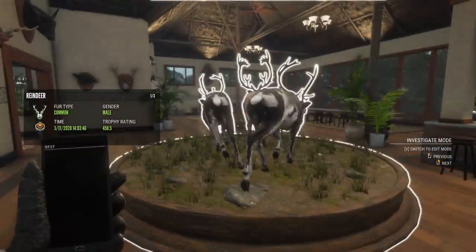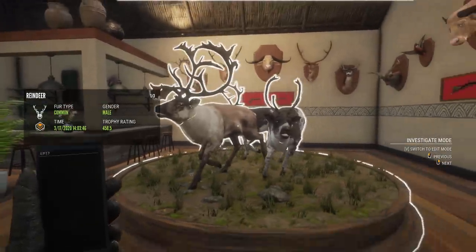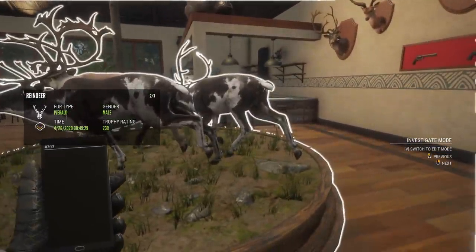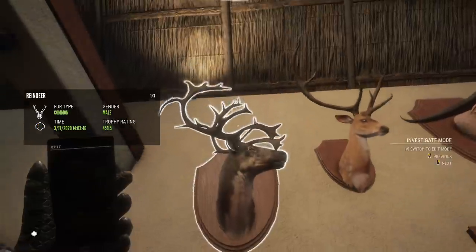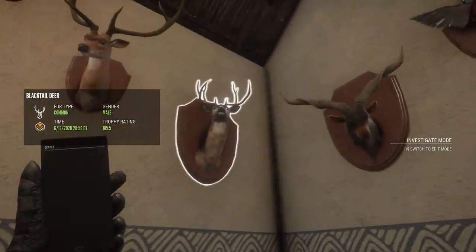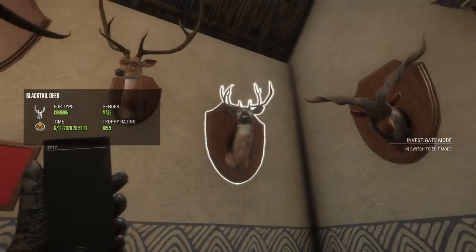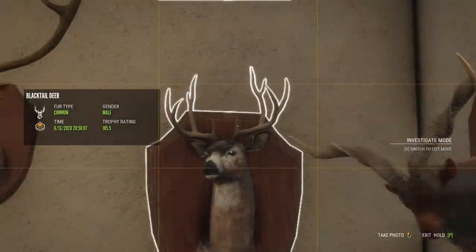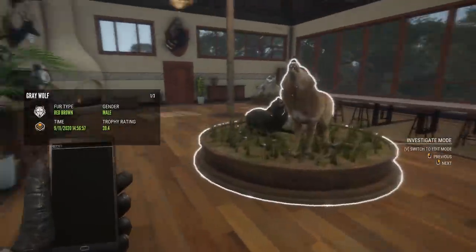Two more diamond cinnamon teal, but one is the max score at 4.8. Two albino water buffalo — one silver and one gold, though it's a bit difficult to see with the multi-mount. The biggest diamond reindeer I have at 458, then two silver piebalds I want to replace with gold-scoring rares or better. Behind that, another diamond reindeer at 447, two more diamond axis deer, and a really high-scoring small-rack diamond blacktail whose left main beam flares out adding to his score.